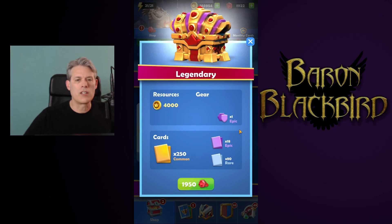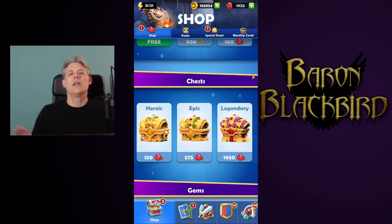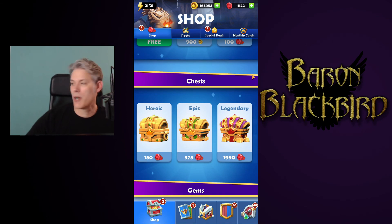For example, the legendary chest — I'm at account level 15 and have a chance at an epic. If you're below account level 15, this won't even show up for you; you won't get that epic item. Take care, have fun, and we'll see you tomorrow.